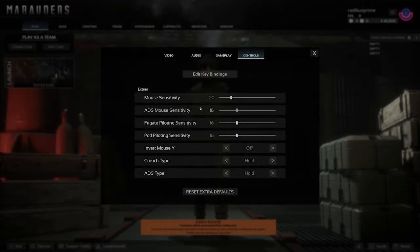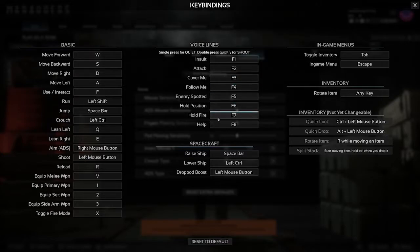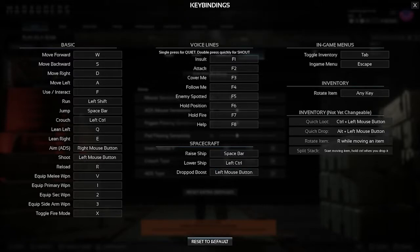Mouse sensitivity and aim-down-sight sensitivity can both be tweaked. You can edit key bindings and there are voice lines available — single press for quiet, double press for a shout, with options like insults, attack, and cover me. It doesn't look like the game has controller support. I also didn't see any voice chat in the audio settings — hopefully they add that later since this game is in early access. Key bindings include inventory rotation, quick loot, raise ship, and lower ship, which suggests there's 3D space navigation.